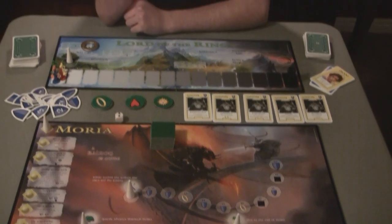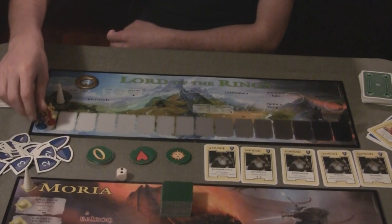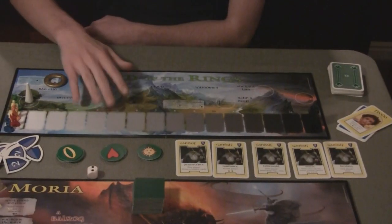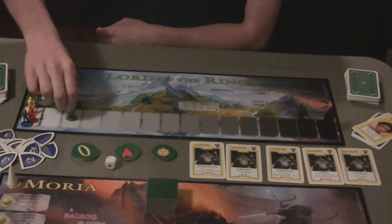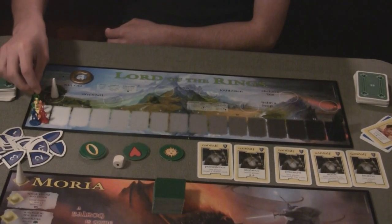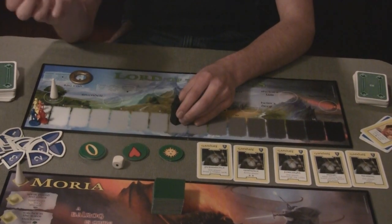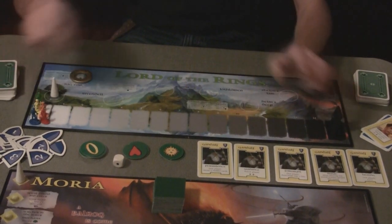The one on top is the main board. Each hobbit starts out on number zero — they're numbered zero to fifteen. It's called the corruption line. If you have to move up on the corruption line, you get closer and closer to Sauron, who gets closer and closer to you. If you land on the same space as Sauron, you die and you're taken out of the game. If the ring bearer lands on Sauron, then everyone loses.